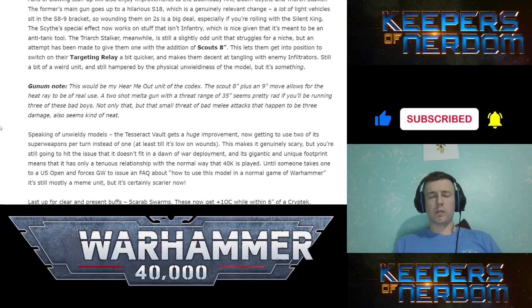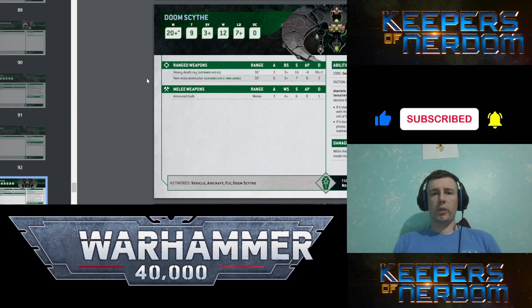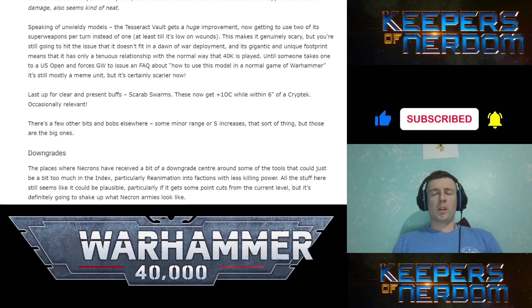Triarch Stalker: they gave them Scouts 8 inches and the targeting relay can work, giving them more access. They're just not that great. The Doomsday Arc's main gun goes to Strength 18 — that's going to be disgusting, that's just going to hurt. The Doom Scythe with twin desolator structures — from what I remember, that went up to more attacks. And the Tesseract Vault now gets to shoot two of its weapons until it gets low on wounds. Very nice.